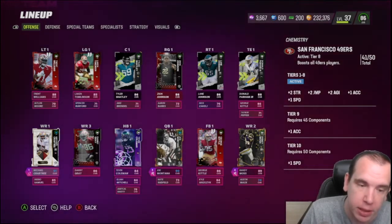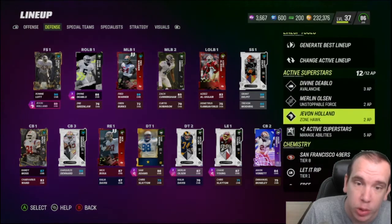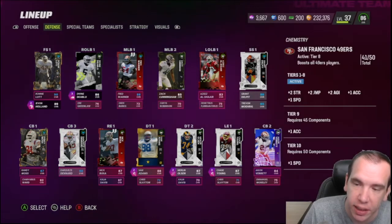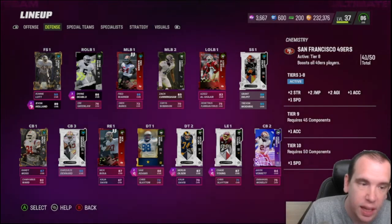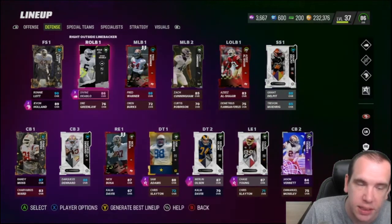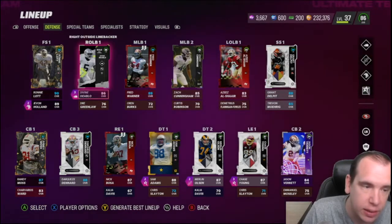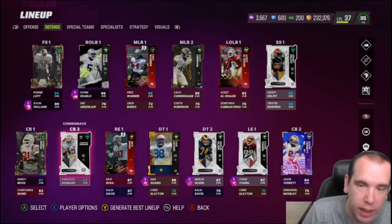I'm thinking about adding DeMarcus Murray, but let me know in the comments below who should be on this team. As you can see on the 49ers defense, the reason these safeties are not 49ers is that they are taller and faster, so they're actually going to play a lot more.